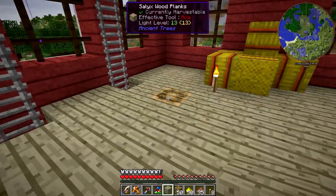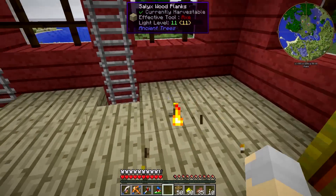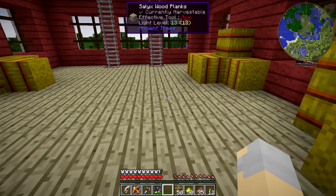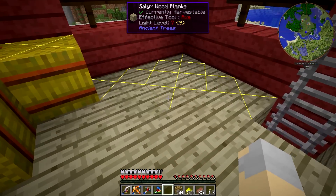Let's go ahead and apply these — we're just going to light this stuff up with those Carpenter's Blocks, like I said. Provides a nice light. Let me hit F7 just to make sure nothing... ooh, we do have a spawnable area over here.